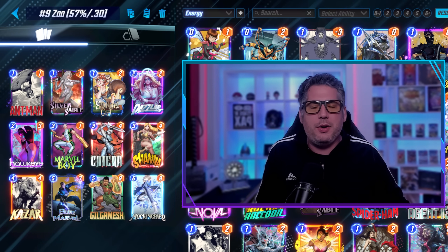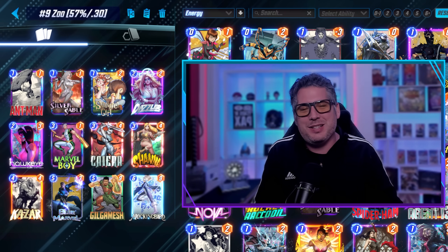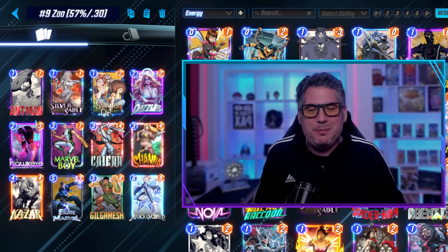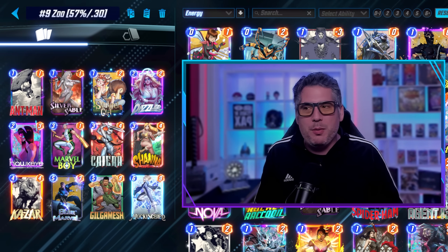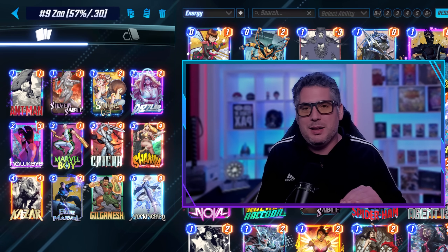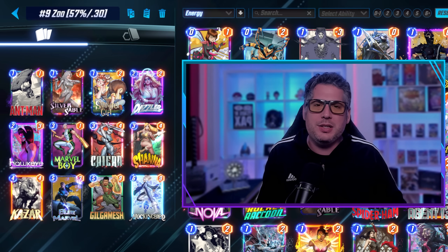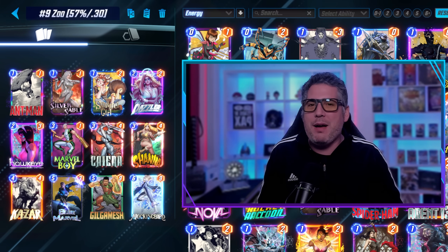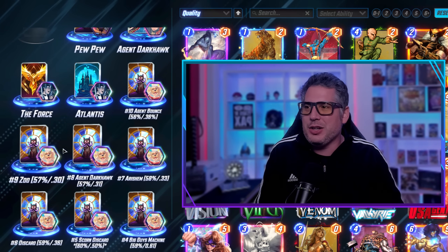Regardless, the deck still plays very well — 57% win rate, you can't argue that. Very straightforward play pattern, very effective both wide and vertical with the power of Gilgamesh. The deck is still good. It's even dodged a couple of nerfs. It did get nerfed with Marvel Boy, but I'm still surprised that Gilgamesh is putting out the power it is. Mockingbird has been touched up so many times but is still relevant. The addition of Silver Sable is notable and does increase its win rate. If you don't have all the cards, you can make modifications within your collection.